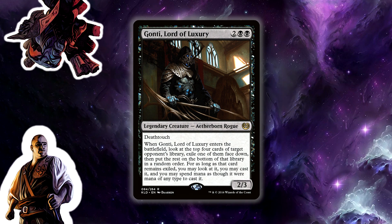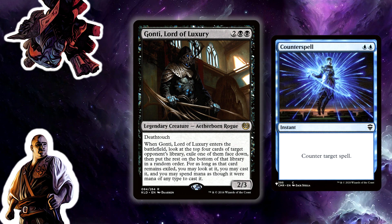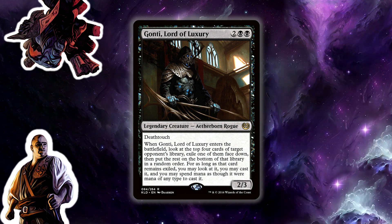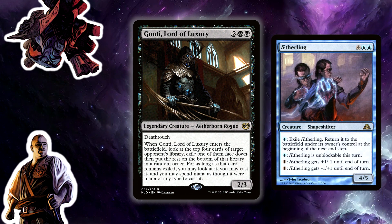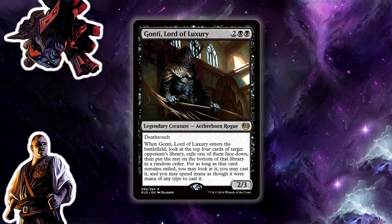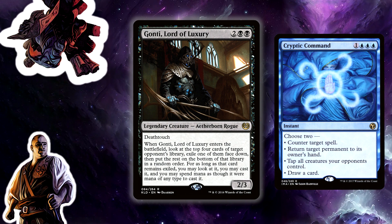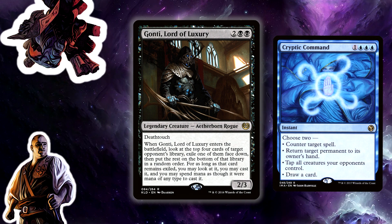Those are bad cases — the average to good cases on this are actually nuts. In a control mirror this can be so backbreaking. It feels so good when you grab their counterspell and then counter their own stuff with your double-black mana, or you grab their Consecrated Sphinx, or you grab Aetherling that you're going to cast for black-black-blue-red-red. The fact that you can cast whatever it is for any mana is really nice — not only because you couldn't cast a lot of things otherwise, but it makes strong cards like Cryptic Command — which is balanced around the fact that it costs blue-blue-blue — no longer matter. That color-balancing means nothing to whatever card you grabbed.